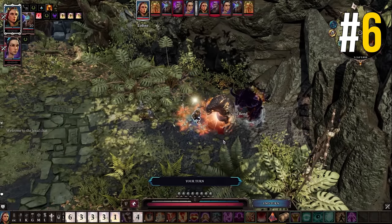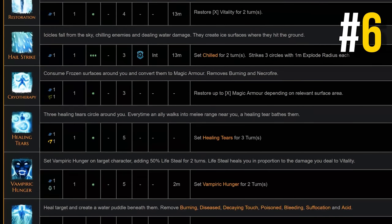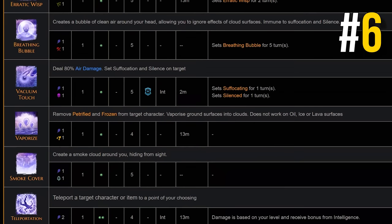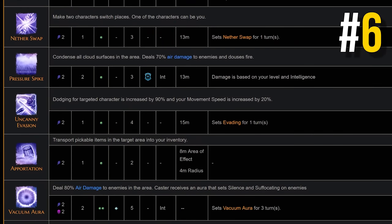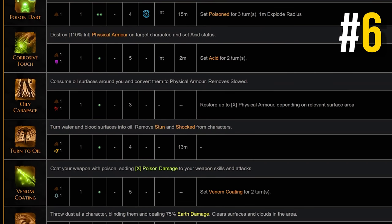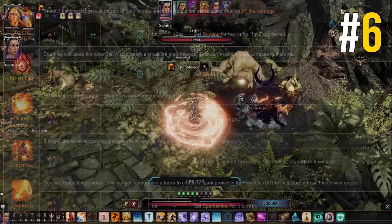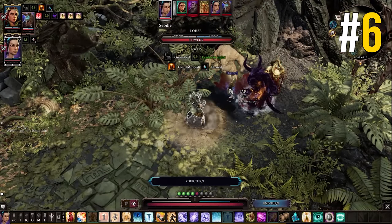Magical schools in Divinity tend to work well with each other and have cross synergy. For example, Hydrosophist controls water and ice based attacks, while Aerotheurge handles electricity-based spells. These two schools work really well together since you can electrify water surfaces or enemies with the wet debuff to stun them. Similarly, Geomancer and Pyrokinetic pair well together — Geomancers can summon oil and poison, both of which explode violently in the presence of fire. Think about your build before going all in and consider whether other skills could serve you better for a more synergistic build.